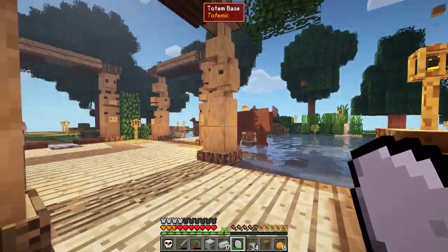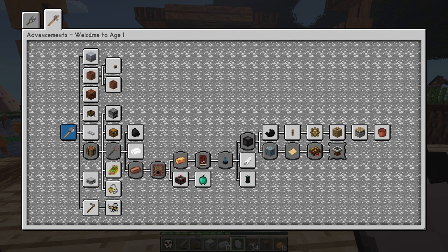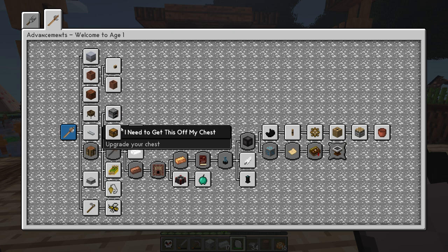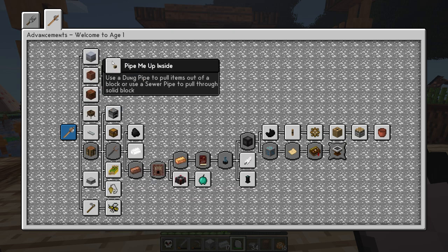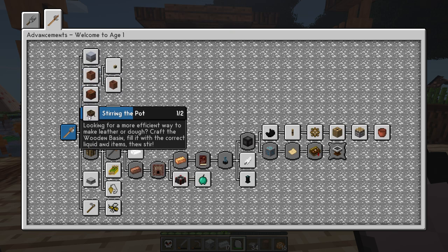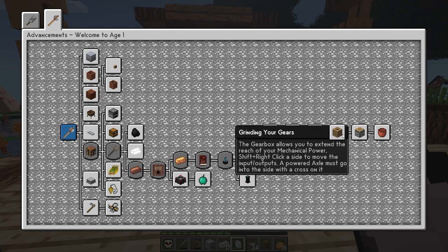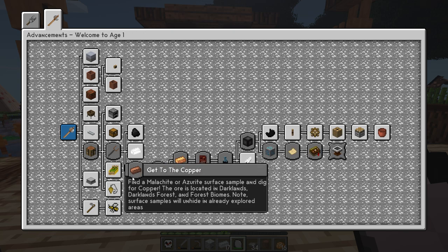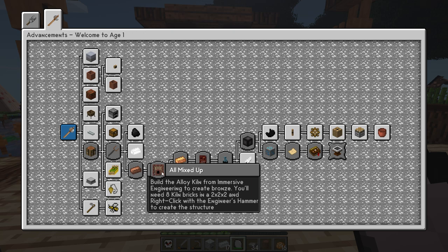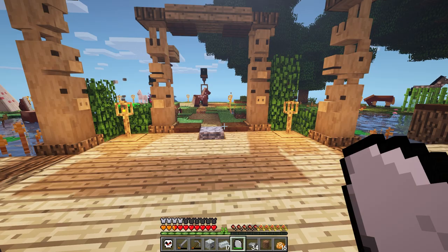We now have a lot of new things unlocked. We're about to move into what I would call more of a revolutionary or industrial age where we unlock a little bit more things — we get further into Better With Mods, we get into a little bit of Immersive Engineering, and we start smelting things, prospecting, and mining. Things are about to get a bit more interesting.